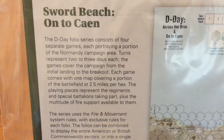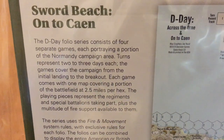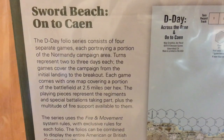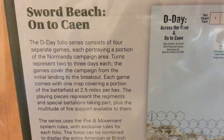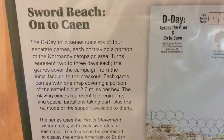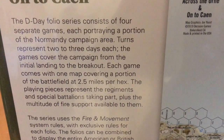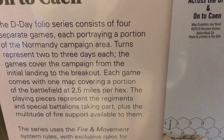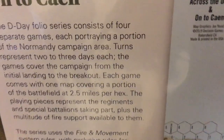Let's read it and see what we've got here. The D-Day folio series consists of four separate games, each portraying a portion of the Normandy campaign area. Turns represent two to three days each. The games cover the campaign from the initial landing to the breakout. Each game comes with one map covering a portion of the battlefield, two and a half miles per hex.